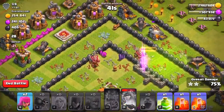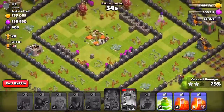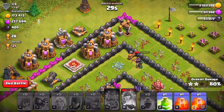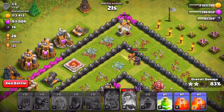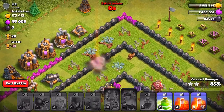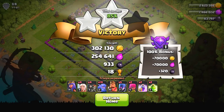We missed out on a ton of loot because we went in from the bottom side and most of the loot — actually, all of the loot — was on the top of the base. That was my mistake. Hopefully we can get ourselves a decent amount of loot even though we're not going to be getting every single one of these collectors. The archer queen is now going to die by that cannon. And rest in peace, archer queen — zero seconds left in the attack. We have a single jump spell we did not use.